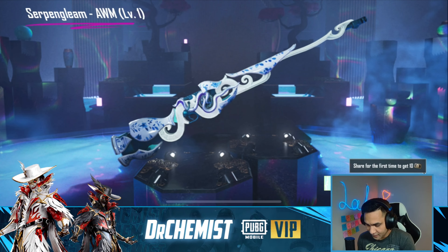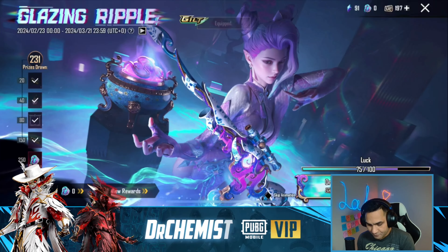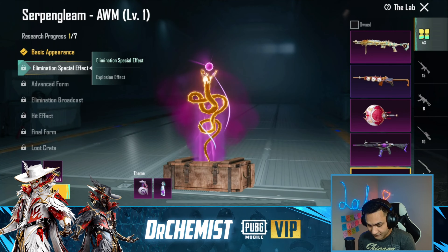But we have enough to get the AWM. We're gonna go here and redeem our AWM - boom! We got it. I'm just gonna call it the snake AWM - W!